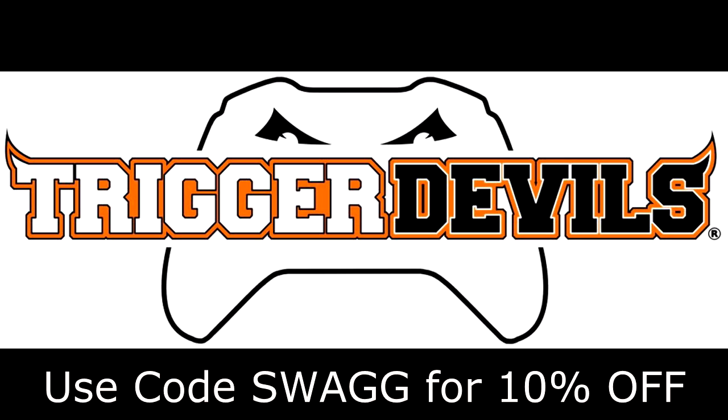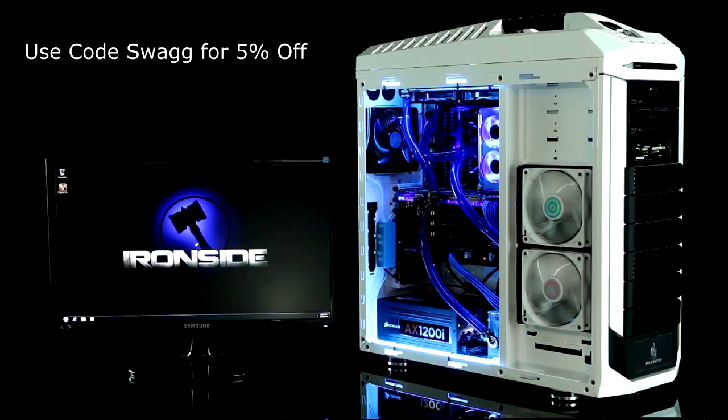If you want to shoot faster than your enemies and have a really good trigger finger, make sure you order some Trigger Devils — use code SWAG for 10% off. If you do use my code, please tweet me and I'll hit you with a follow back. The link to their website is in the description. I don't go nowhere without my ruler.